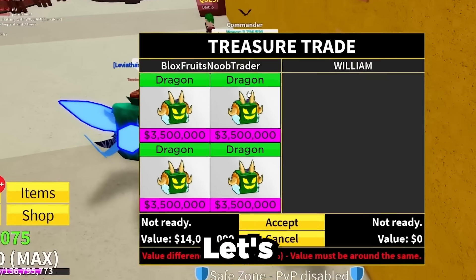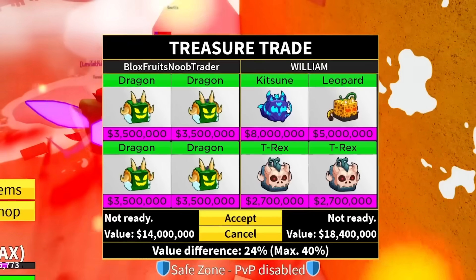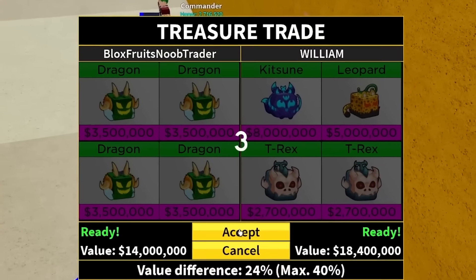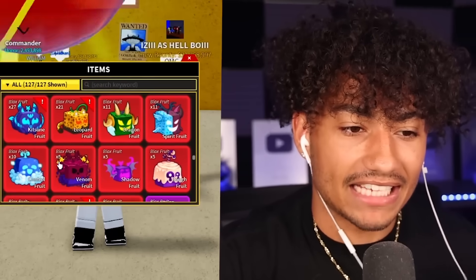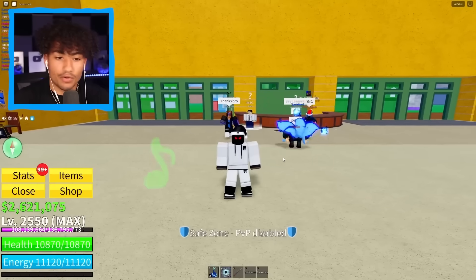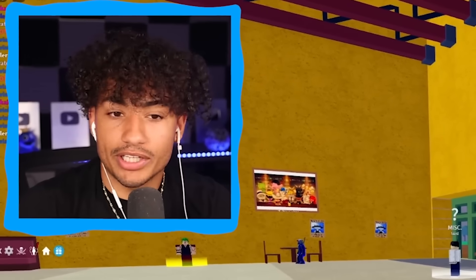No way — this next guy has space too! Kitsune and leopard! T-Rex! That is what I like to see. This is another W trade — we're getting another Kitsune, another leopard, and two T-Rexes. I will happily accept that one. Three, two, one — let's go! It's that Fulton plushie luck — thank you plushie! We got 27 Kitsunes now, we only need three more to hit 30. We gotta hit the Fulton dance: Fulton is best!